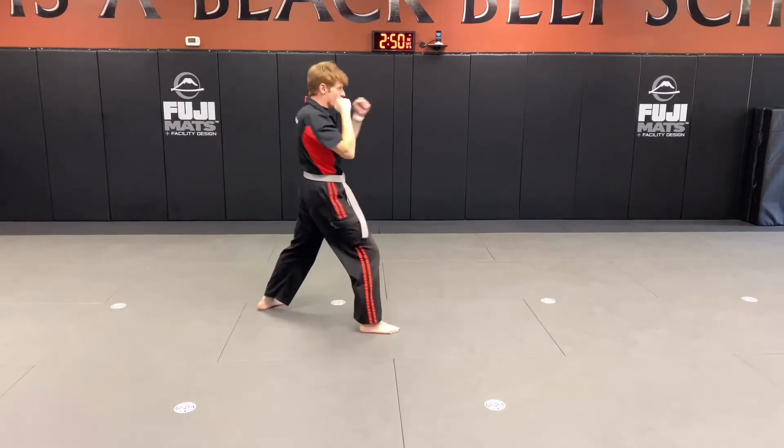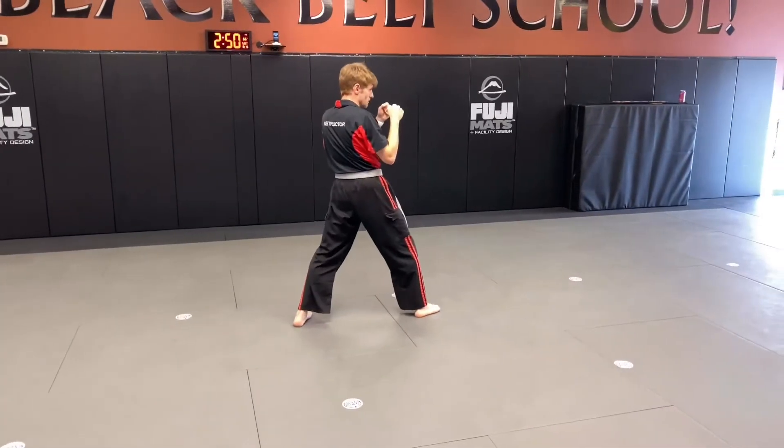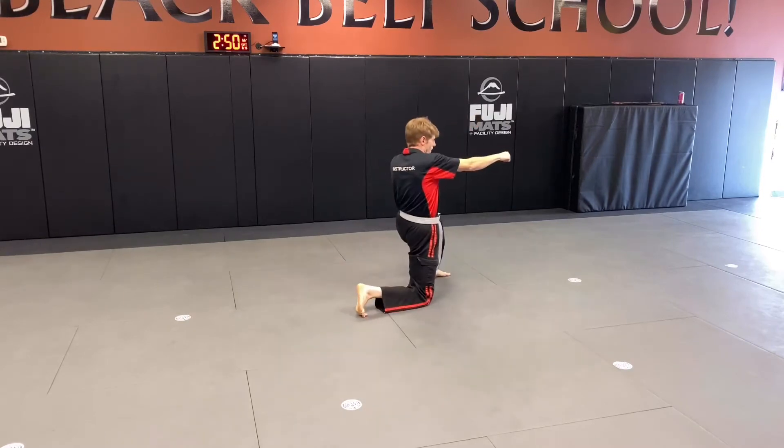Reverse punch. Six. Good. Right jumping front kick. Seven. Good. Left spin chop. Eight. Dealing strike. Nice. And nine. And set.